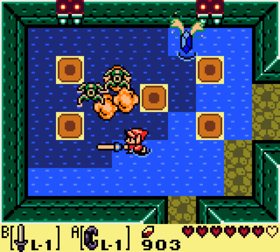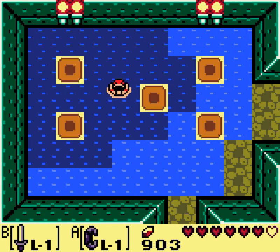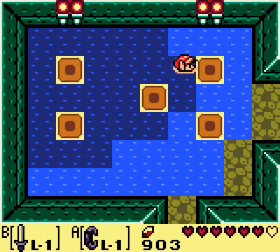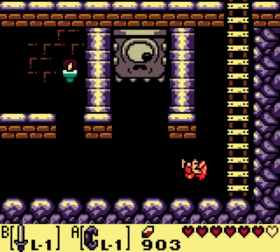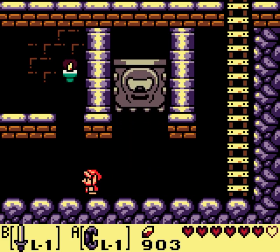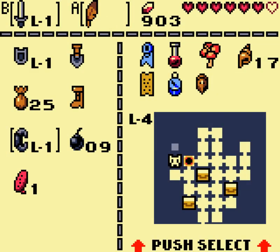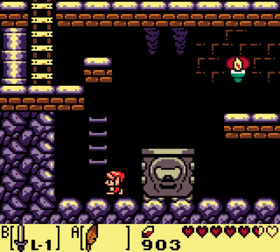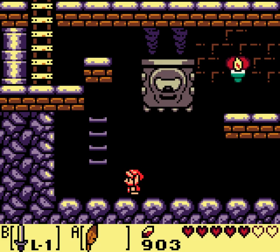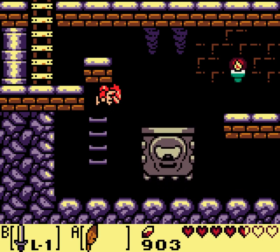Nowhere near on the level of underwater shenanigans as Jabu-Jabu's belly, though. This is a little obnoxious — when you get to the top of that ladder, you do a small jump, sort of an aerial roll. So I can't jump with the rock's feather and get it properly. I need to get to the top and make sure I'm standing on top of the ladder before I jump. It acts kind of like a platform.